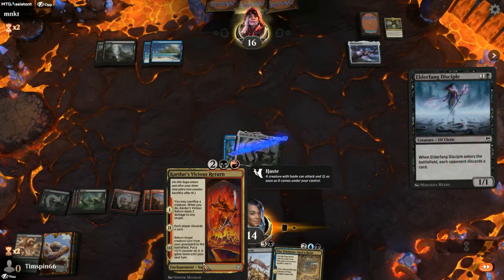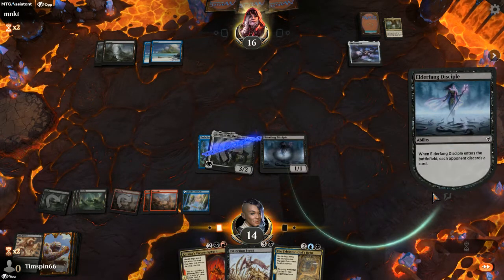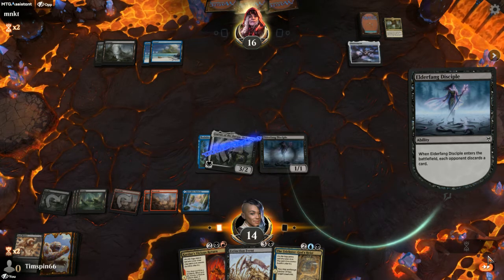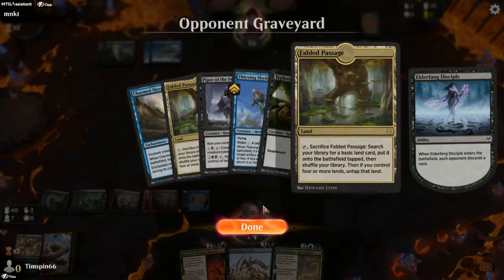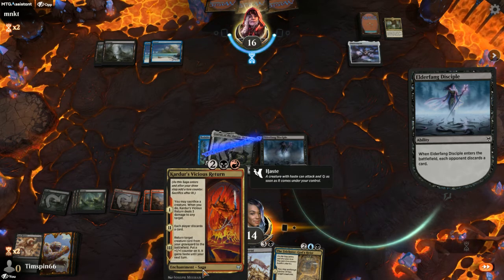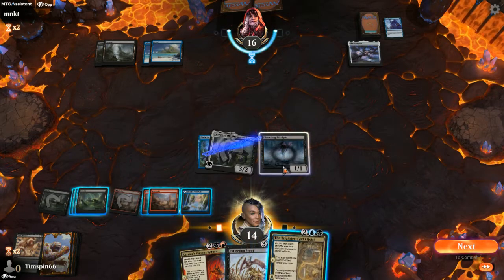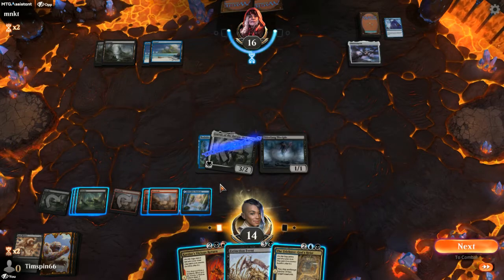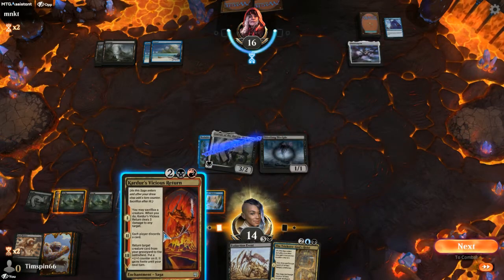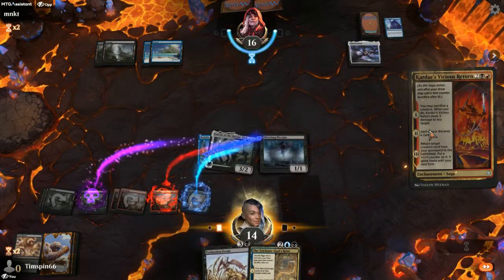We'll run the Elder Fang, and this is great because we'll be able to sac that with Cardur. We can actually do it this turn — deal three damage to the opponent. We're ditching a card here. Then we can bring the Elder Fang or something bigger back. The problem with that is we have to discard.